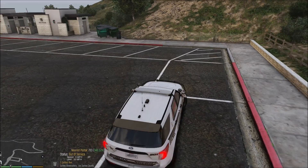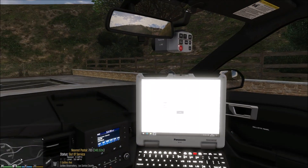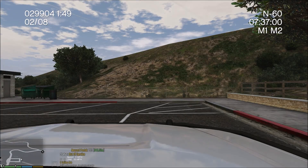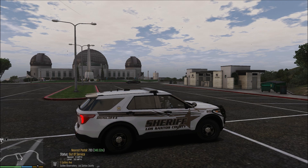I'll show you the interior if I can. There we go. From what you can see, pretty nice, like all of Trooper 18's cars for the most part. So this is what we're doing, and we're starting off here at — I think this is the observatory, right, or something like that.